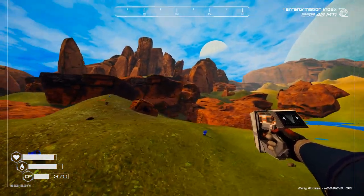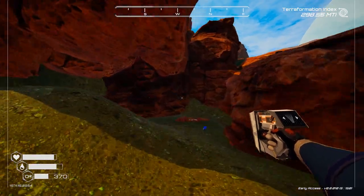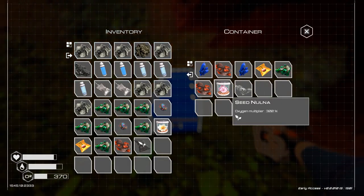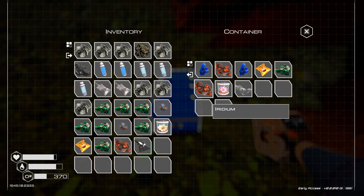Nice little — I can see a cave! Let's go see what's in here. Oh — crate! I'm full of stuff.